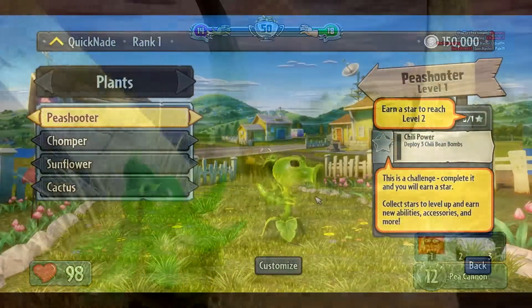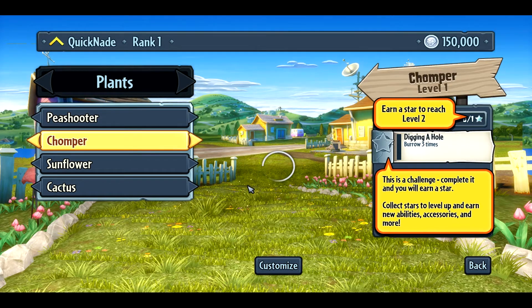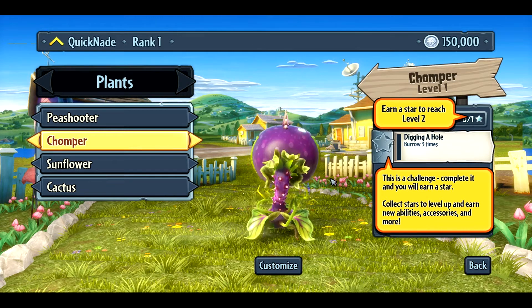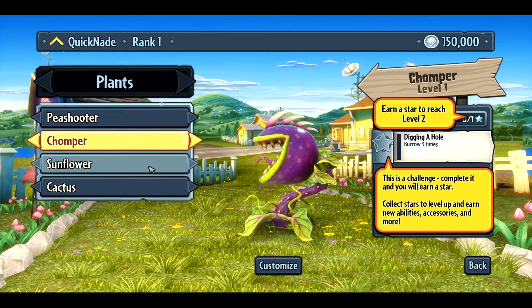First off, you have the Peashooter — it's basically the standard class. It's got a ranged weapon and different abilities as you level up, like a bomb and stuff like that. Chomper is a little bit heavier; it can go underground, come up under zombies and bite them for an insta-kill. It's also got a ranged goo that slows them down, and abilities get even better as you level up.